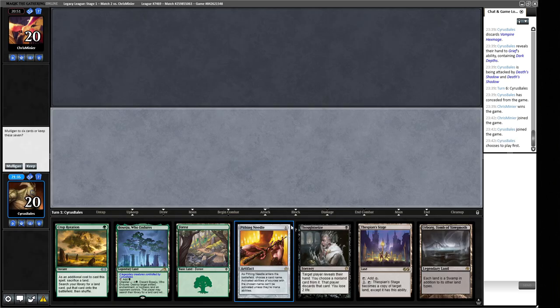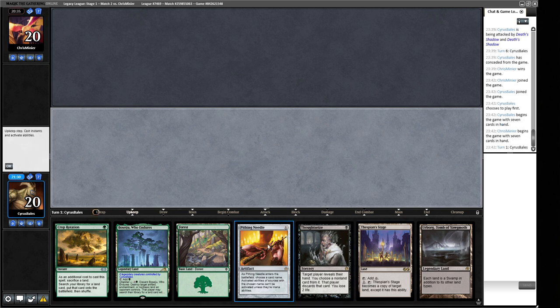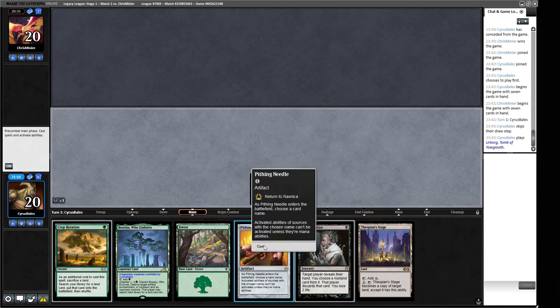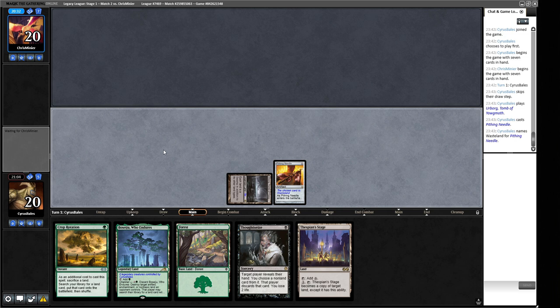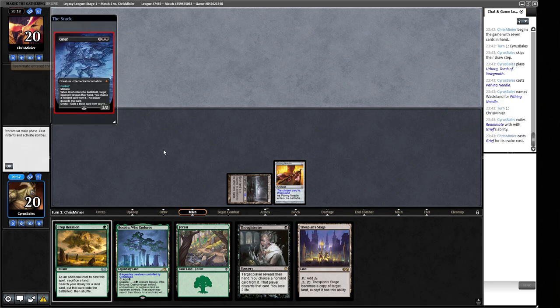We can Pithing Needle their Wasteland, punch a hole with Thoughtseize, and try to Crop Rotate to victory. There are a lot of ways this goes wrong — Turn 1 Discard loses our Crop Rotation, they can Counterspell our Needle. We're still supposed to play Urborg, since that way we have the Turn 3 sewn up. We'll name Wasteland. And they're casting Grief on us — we lose our Crop Rotation or our Thoughtseize.